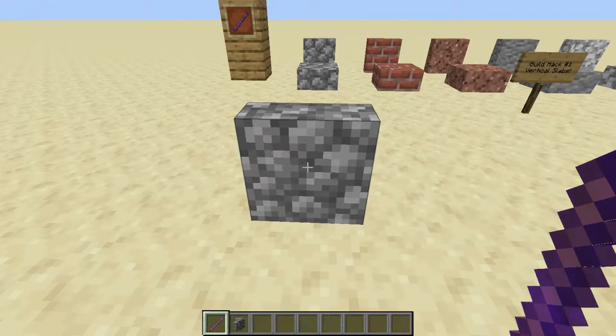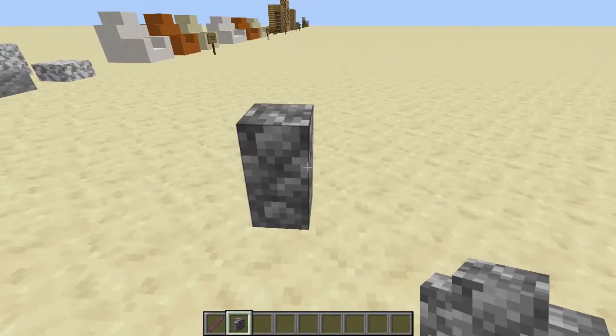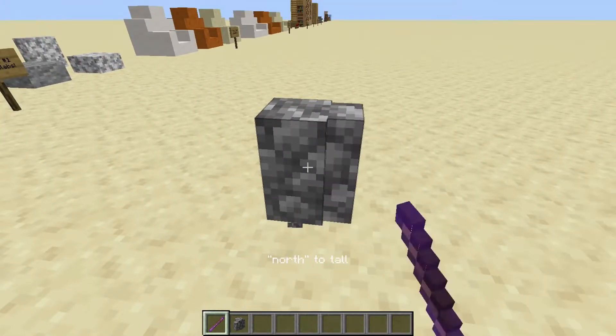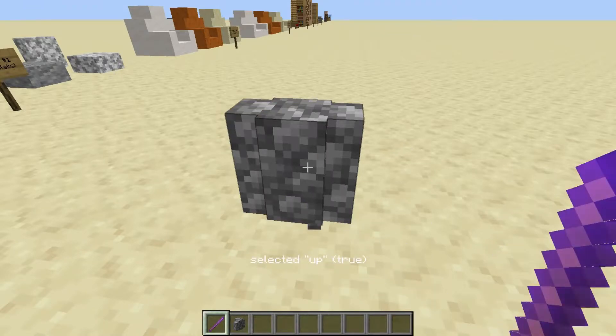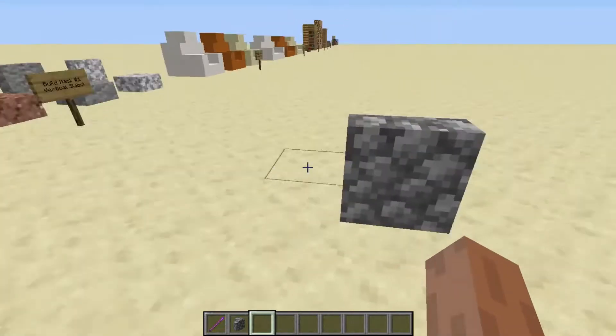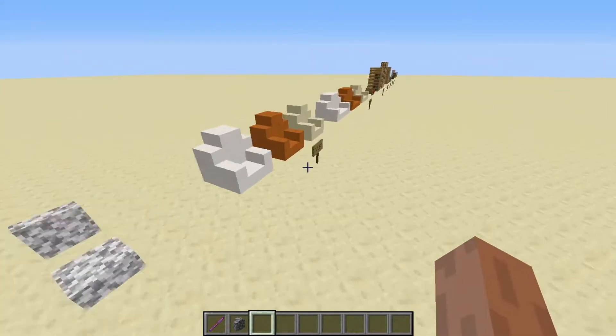Now there's another type. If you want the north-facing one, just set the north to tall and the south to tall, and then select up to false. And there you go! That's how you make vertical slabs. Pretty interesting, huh? It could be quite useful for map making and decorating.